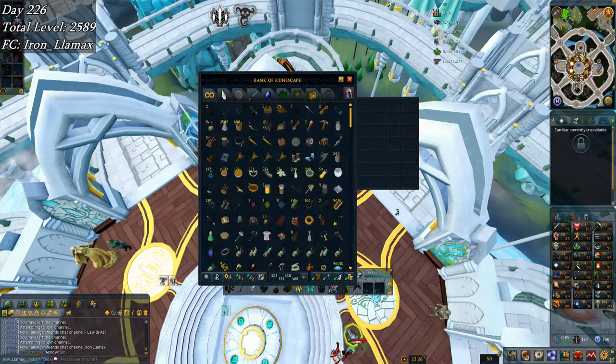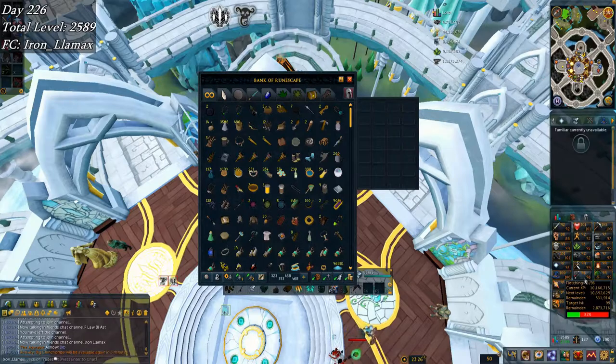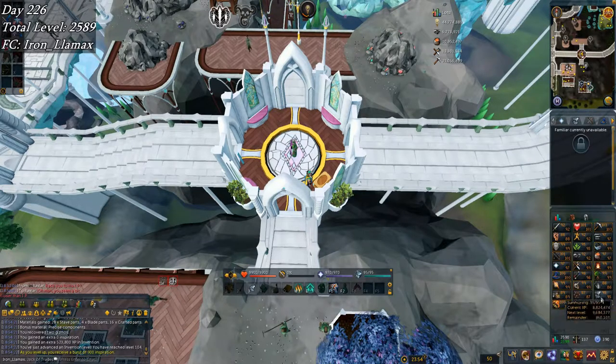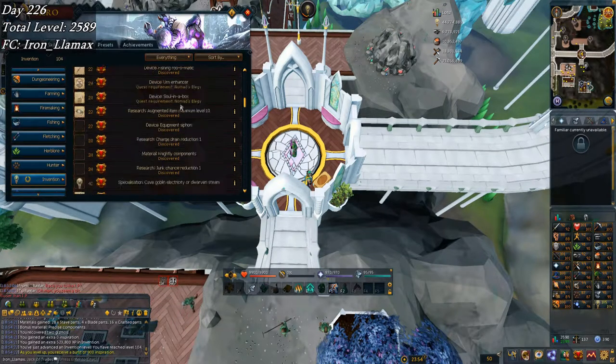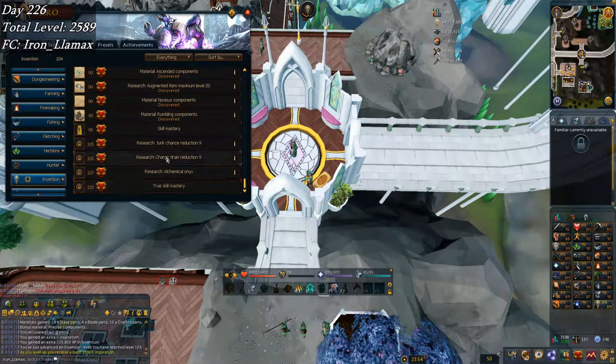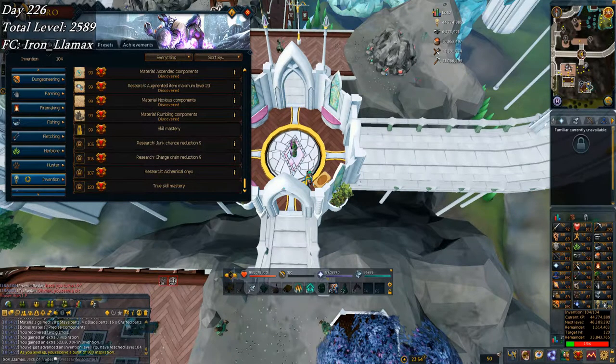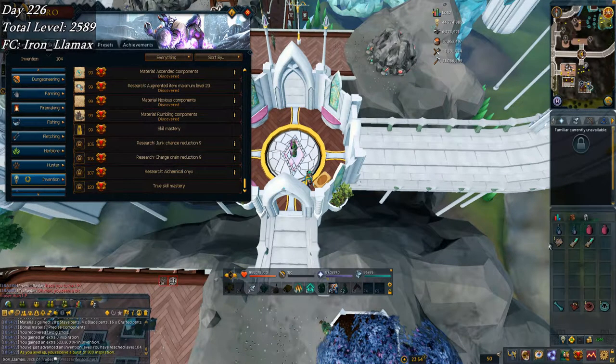I'll still need the maple logs to eventually get fletching done — not sure how many days are remaining there. I slightly missed a disassemble, but there's 104 Invention — I believe that puts me one level away from... actually two or three more levels for the alchemical onyx. The last two are the junk and charge drain reductions, and only one more level for those. Not bad at all.